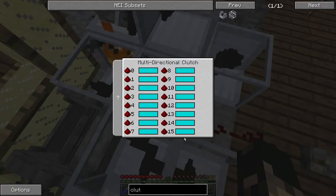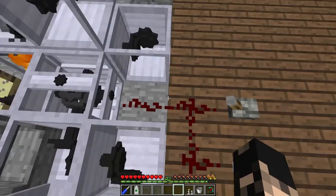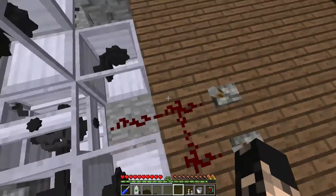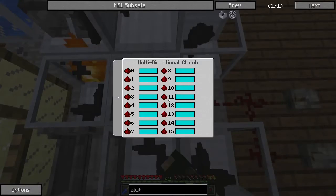If we right-click on it, we see we've got fifteen slots, corresponding to the power levels. We've got a lever and some redstone here, and when you send a redstone signal, every single block it travels, it loses one power level.